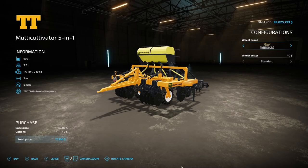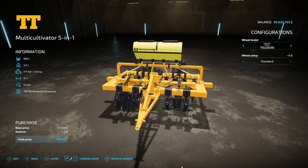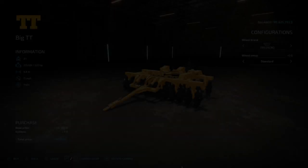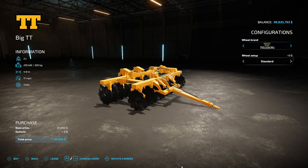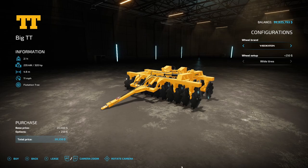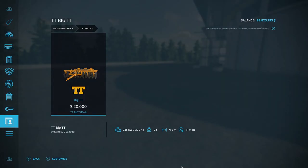After that, the TT Multicultivator 5-in-1 from Giants — 600 liters, 3.2 tons, requires 240 horsepower, 3 working meters, 9 mph operating speed, $17,500. It's a subsoiler with a fertilizer spreader on top. Tire brands include Trailboard and Vredestein. Then the last new mod from Giants is the TT Big TT disc harrow — 2 tons, requires 320 horsepower, 4.8 working meters, 11 mph operating speed, $20,000. Tire options include Trailboard, BKT, and Vredestein in standard or wide configurations.